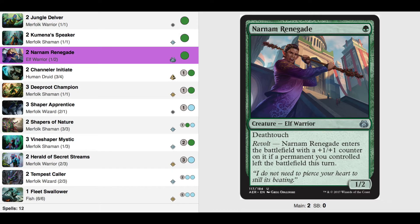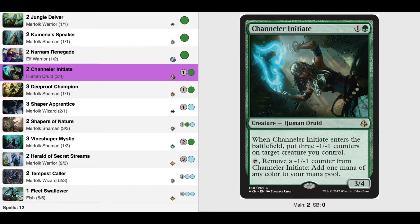We want this deck to be a bit faster, so I added 2 Nornum Renegade — a 1/2 Death Toucher for 1 is great. And if another permanent left the battlefield before you cast it, it's a 2/3 with Death Touch for 1. Nasty. We also want to cast things more quickly, and Channeler Initiate helps us with mana fixing. It allows us to have the extra mana we need, and as it's doing it, it gets bigger and bigger, so later in the game she's not making mana but attacking.